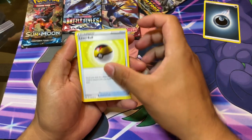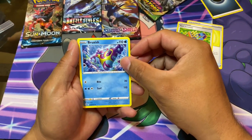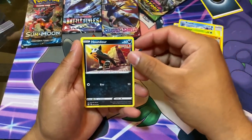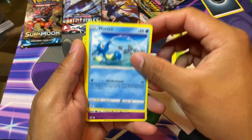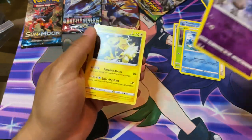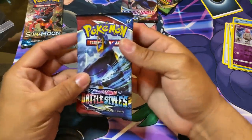First up we got Level Ball, Tool Jammer, Bruxish - I haven't seen this one yet - Blipbug, Silicobra, Houndour - nice - Lickitung, Horsea, reverse Boink, and Electivire - whatever the hell you pronounce that. So nothing that great in this one.